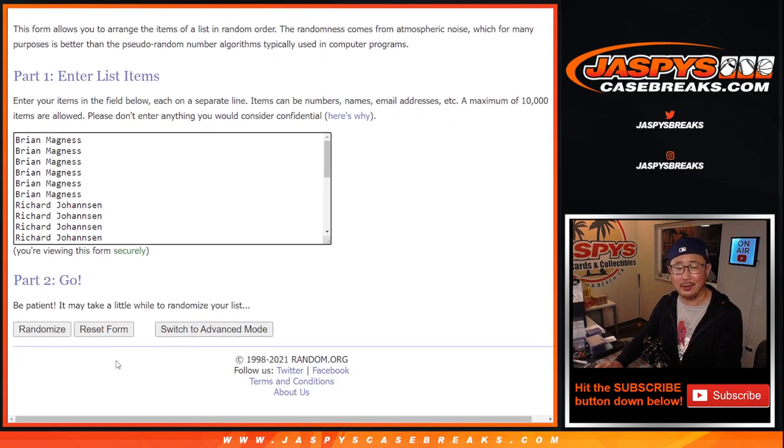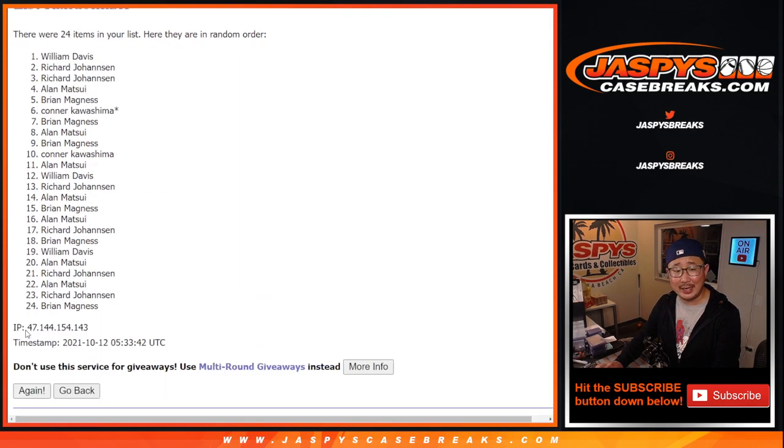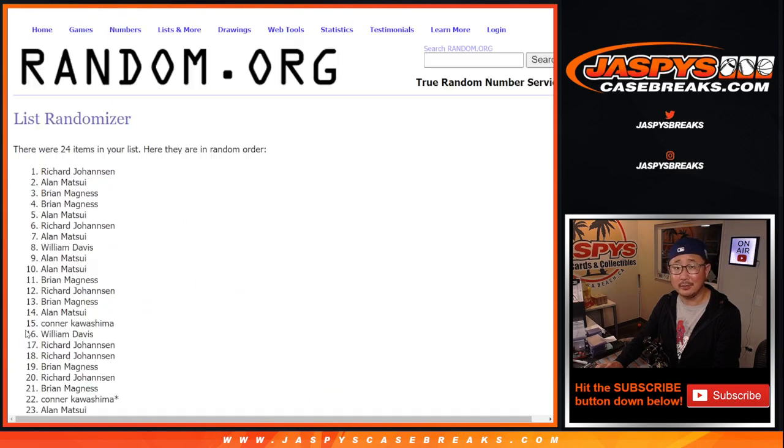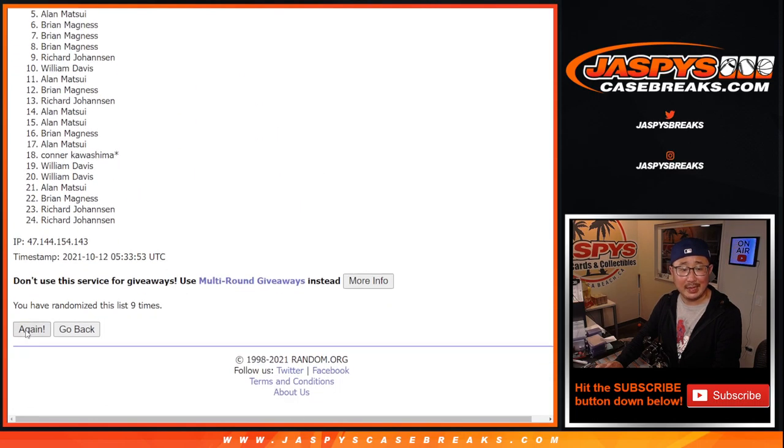Good luck. Let's roll it, randomize it. Five and a six, eleven times. Come on, eleven times. This late at night? It needs to be like three. Every second counts. Ten, and finally, eleventh and final time.